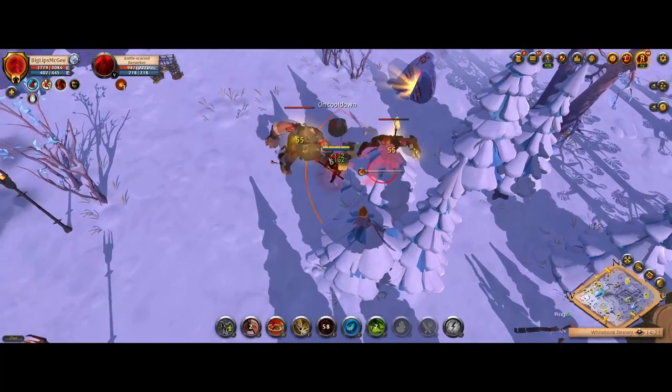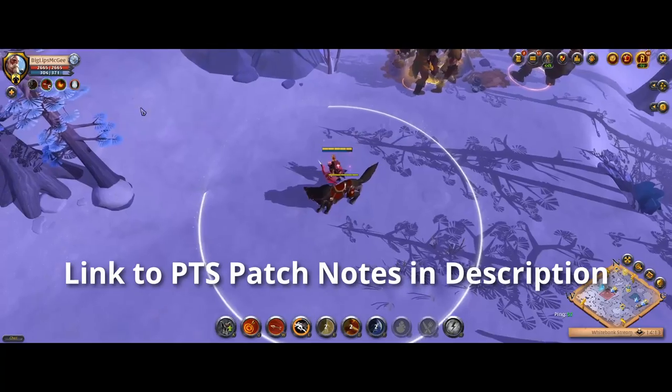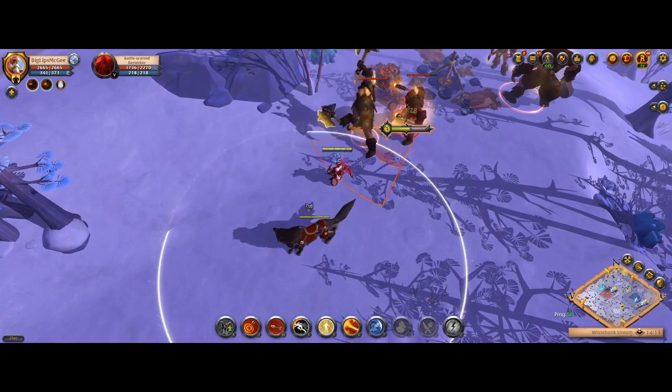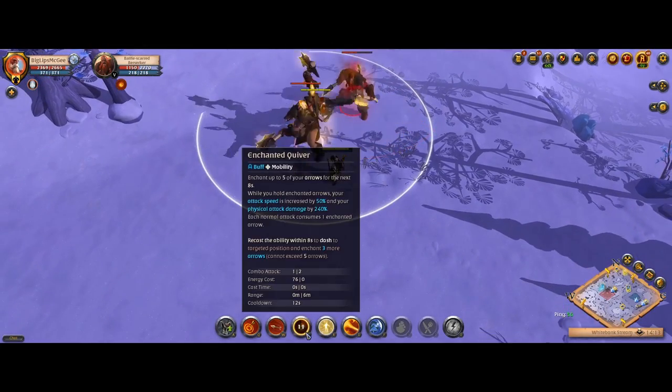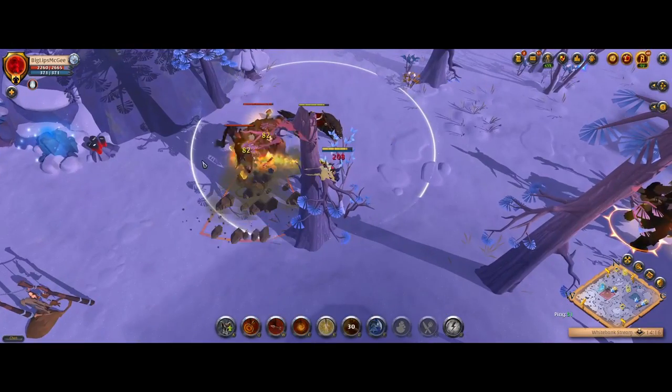Hey everyone, the PTS was just updated with some of the potential changes coming to the next patch, which I'm personally pretty interested in, so in this video I'm going to check them out. We're going to be going over the normal bows getting a rework, giving that more of an AD carry sort of deal with a dash. Quarterstaffs are getting two new abilities, and then I'll also be covering the Mage Cow rework.